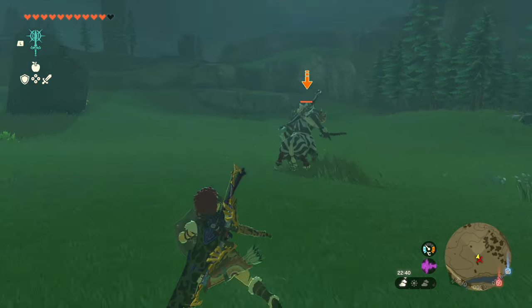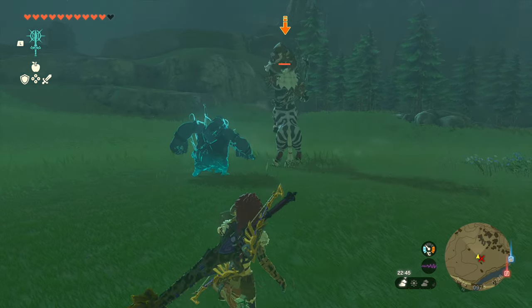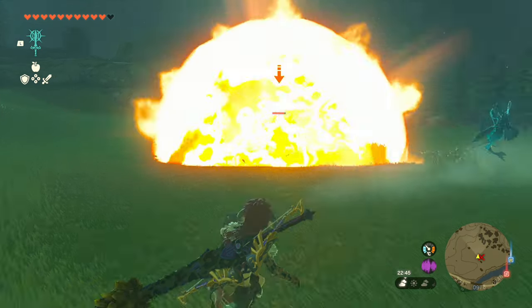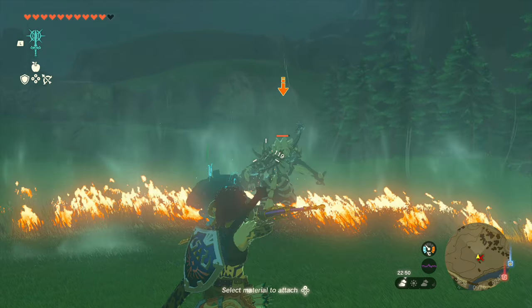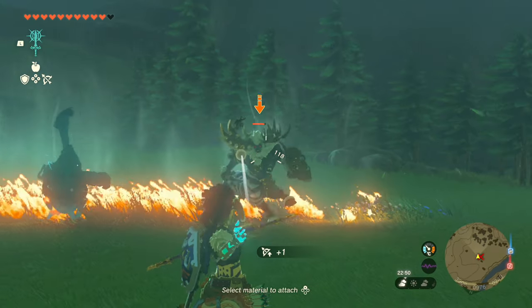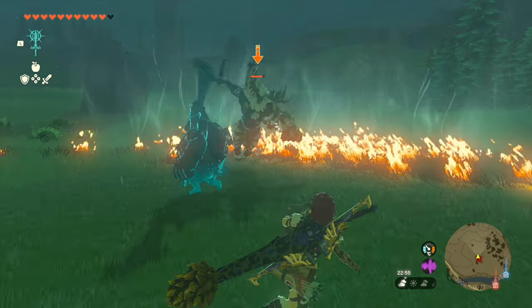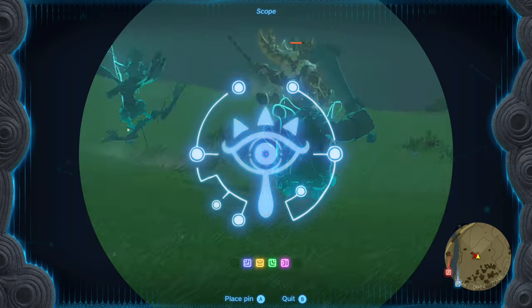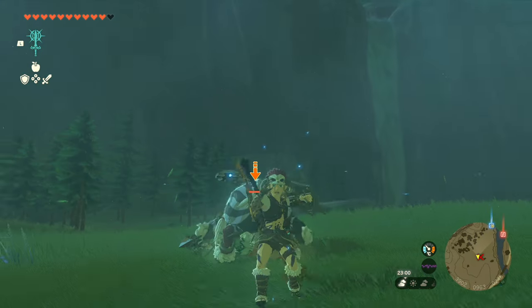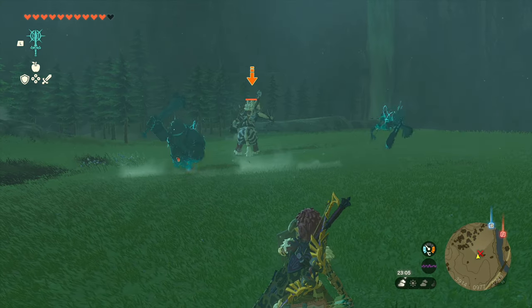So he goes — go for his charge, we can do it again. Get the bow away. He's really not giving me very much leeway here. When he does the fire, we can actually use the updraft if we want to. We can actually use the updraft to go on up as well.